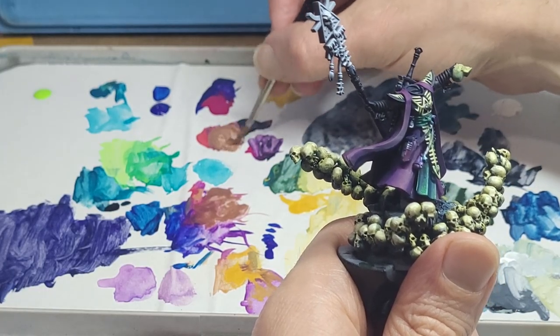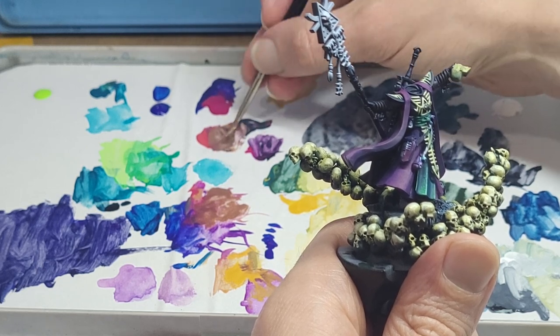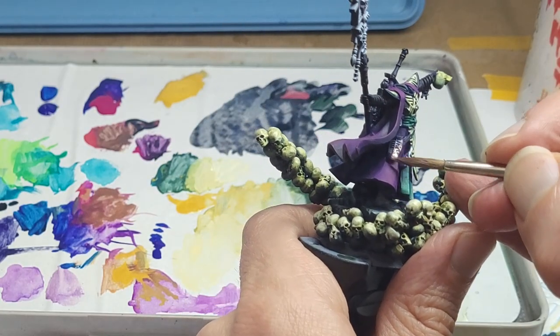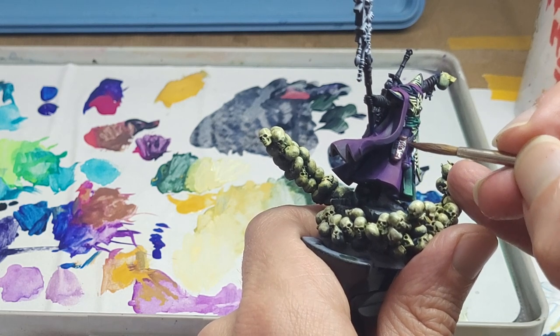Brown is a fancy word for desaturated orange, and we can get to an orange-ish colour with that magenta and yellow we have. Throw in some of that Payne's Grey, which has a bluish quality to it, and we get a 2-for-1 desaturation and value decrease.